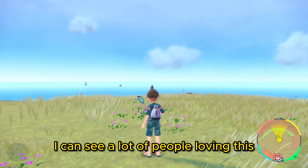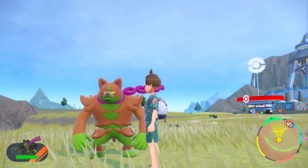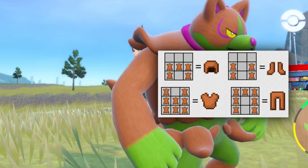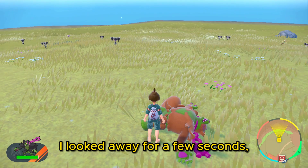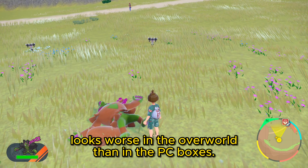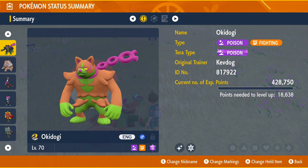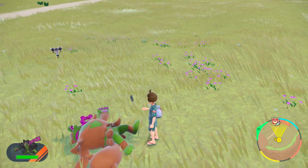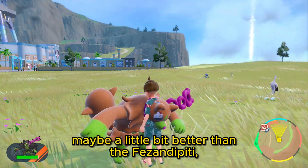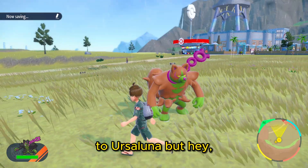Moving on to Okidogi. This one — I can see a lot of people loving this and a lot of people not liking it too much. The color almost reminds me of the old Minecraft leather armor; I'll put a picture on screen for comparison. This shiny, in my opinion, looks worse in the overworld than in the PC boxes. If I open up the summary, the orange color looks pretty good, but in the overworld it looks kind of washed out. I think it's around equal or maybe a little bit better than Fezandipiti. I'm gonna give it like a 7.5 out of 10. Overall so far, I'm still gonna give the win to Ursaluna.